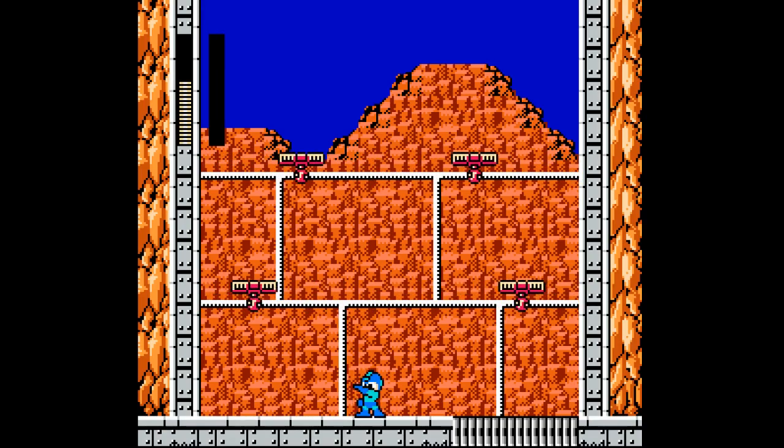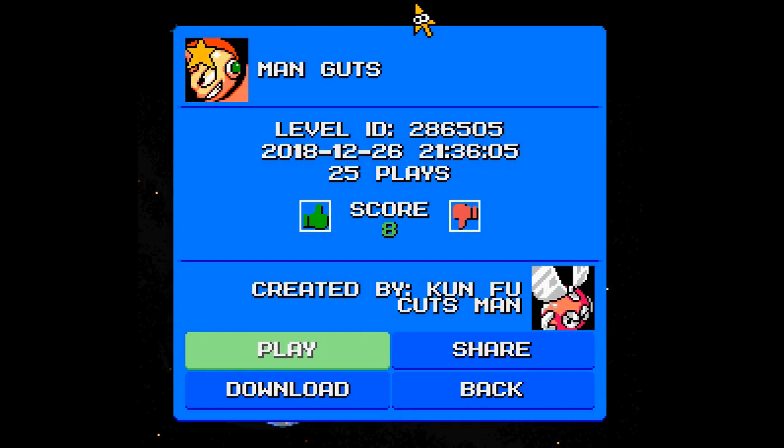You know, it definitely felt like a Mega Man 1 style — the Mega Man 1 styled layout in all the rooms really. And we only had the Mega Man 1 enemies as well, so it definitely felt like a Manguts stage, you know. Very nice job indeed. We had the crash lifts as the main gimmick, and hopefully at some point we get the real Gutsman lifts so that we can make proper Manguts stages.